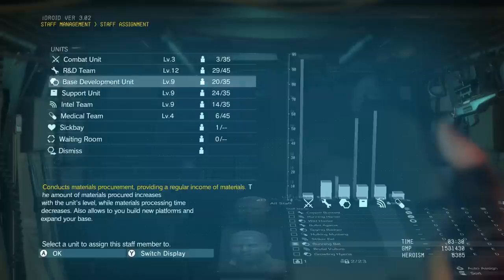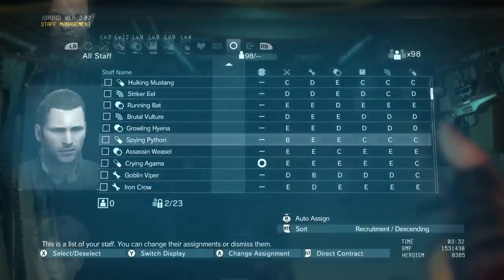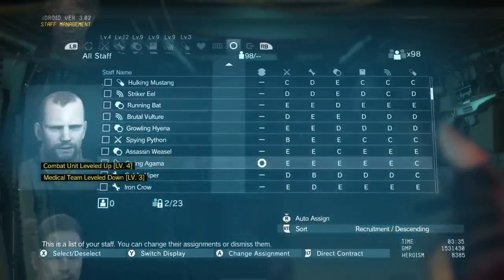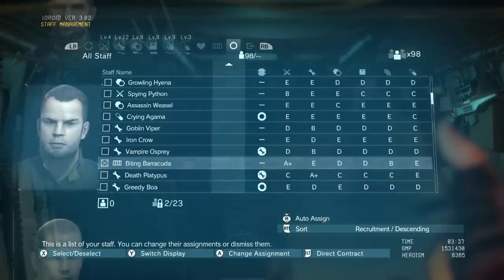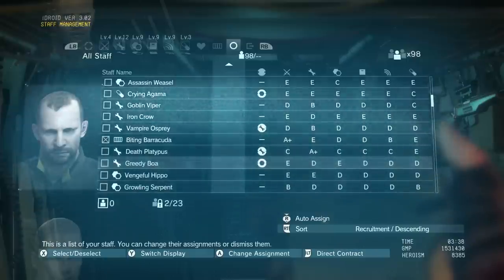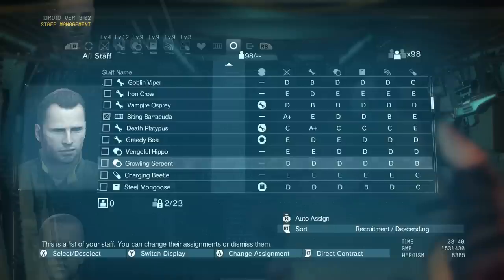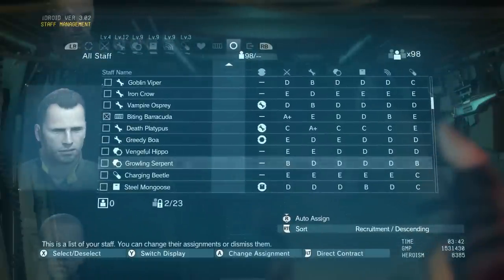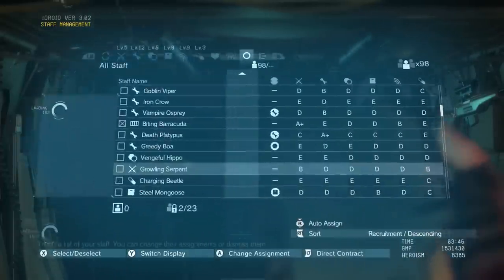He's on base development — support is the little shield. So basically you guys just got to look through and match up what's best for them. The Spying Python is in medical but he's got to be in the combat unit, so I'm going to take him there. This guy right here is in base development but he's got a D in it. He's got a B in both combat and medical, and since I've already got five people in my medical, I'm going to go ahead and stick him in the combat unit.